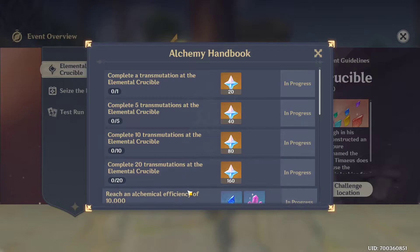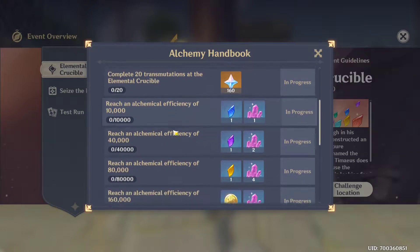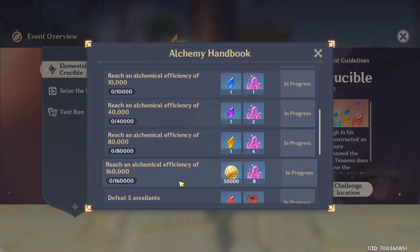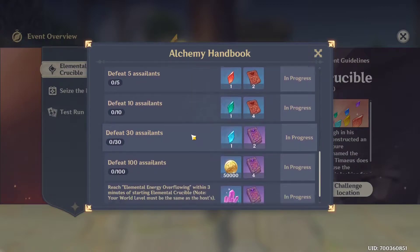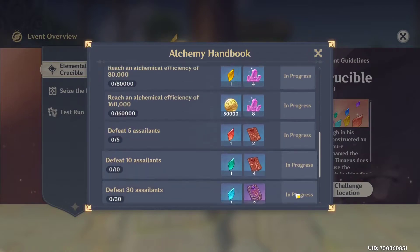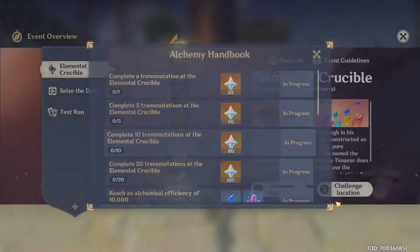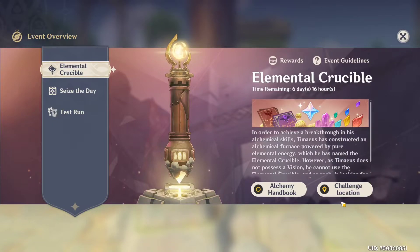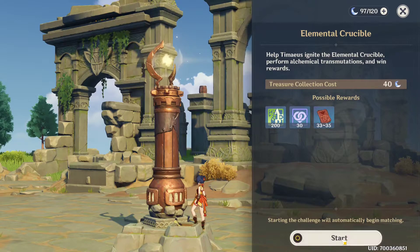The rewards include gems, Primogems, and crafting materials, which are very important — and Mora. Plot twist: to complete this event you don't need to use your Resin at all. Let me show you. Let's jump into matchmaking.